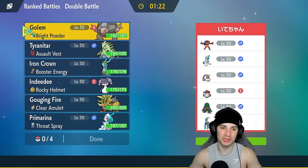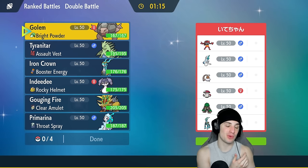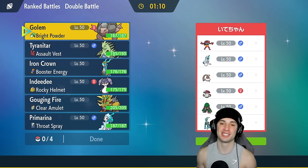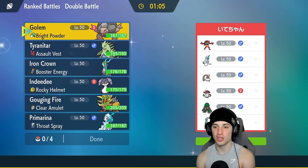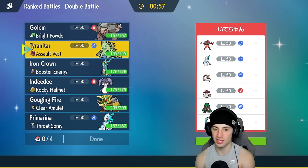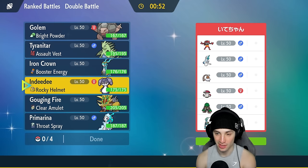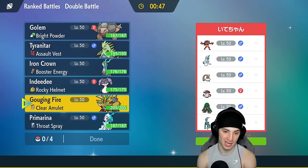Not a bad way to start — played really well swapping T-tar at the right times, getting Iron Crown out, dealing with Belly Drum Iron Hands, and grabbing a win with Golem on the field for most of the match. Now hopping into match two, looking to go 2-0. Going up against Incineroar — can't really lead the Golem T-tar combo because Intimidate will do us dirty, and leading Iron Crown and Indeedy is tough against a Dark type.